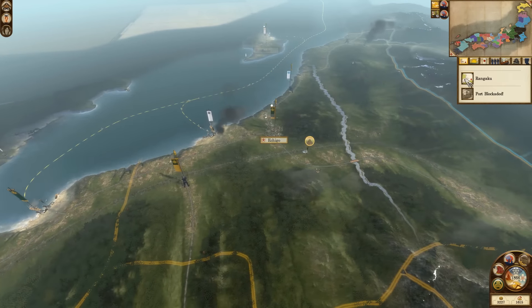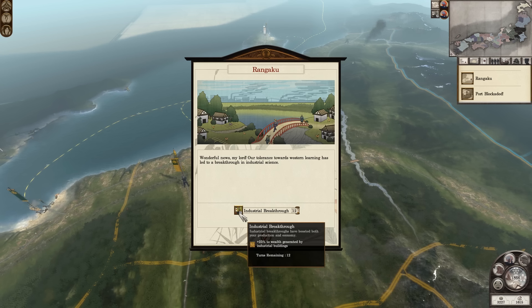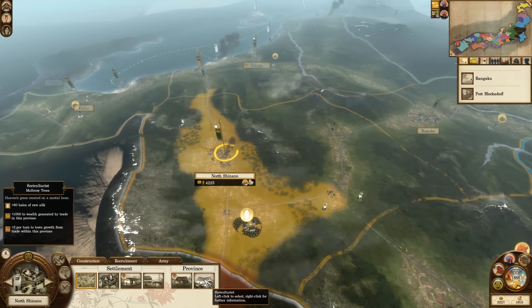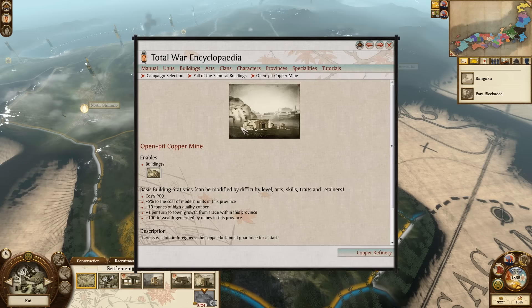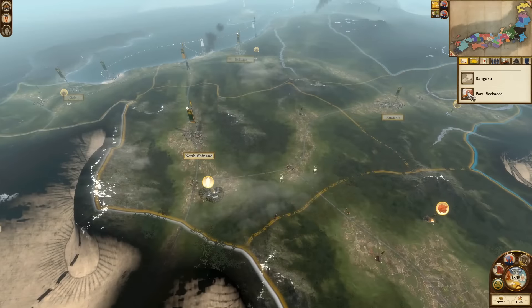In the meantime, we have some stuff to look at. First off, we have Rangoku — wonderful news, my lord. Our tolerance towards Western learning has led to a breakthrough in industrial science. We now have an industrial breakthrough, which increases wealth generated by industrial buildings by 25%. I don't think we really have too many industrial buildings, apart from possibly these farms in North Shinano. I'm not really sure if those count. Obviously, this copper mine would.